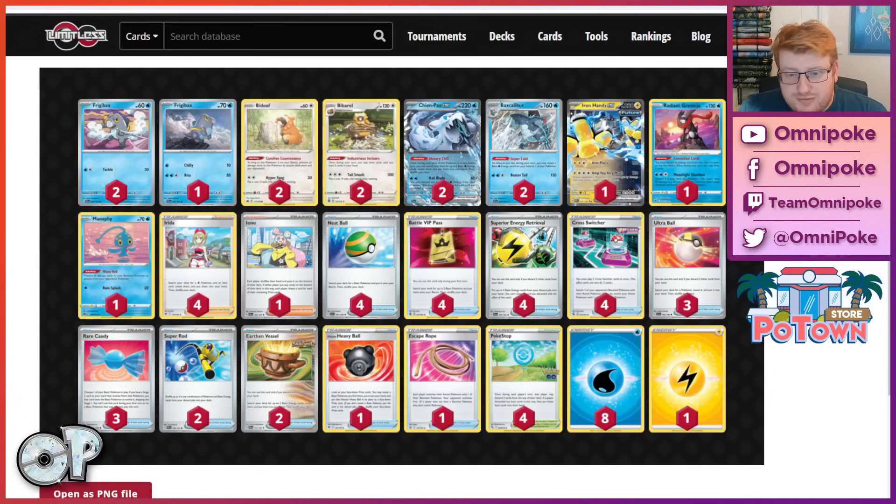It gives us really good turn-to-burst potential with Hail Blade when needed in multi-prize racing matchups. One softer benefit is that it's thinning the deck of water energy so that when you're slamming Pokestops, you just have better ratios of getting hits, which is obviously a big part of this archetype. The Pokestop and the really high count of item cards is still the main way people are finding to play the Chenpow archetype, and Vessel is a much more live card than Cancelling Clone used to be. When the Vessel's in hand pre-stop, you're able to thin these energies out of the deck.